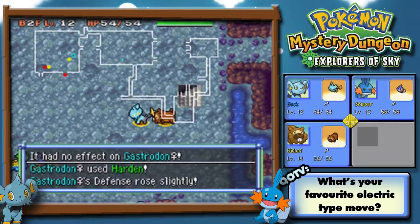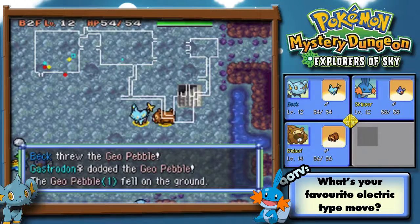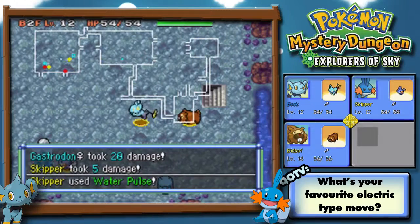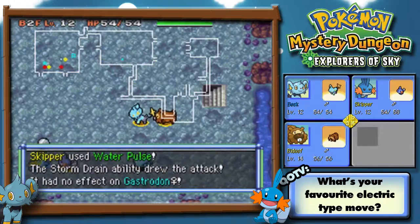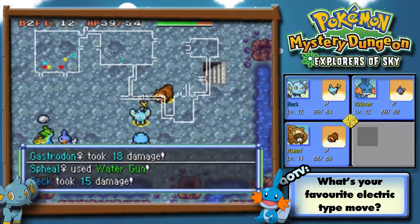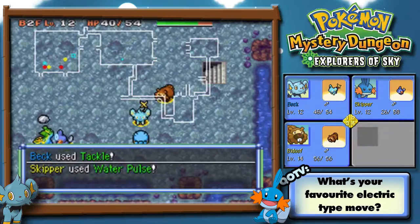What is that? Oh, it's a Gastrodon. I want that Gastrodon on my team! Oh no, there's more things. I can't actually see it. What are you? Oh, it's a Spheal. Oh, cool. Why are you missing? Don't miss.